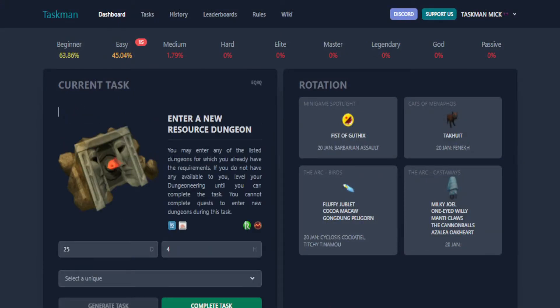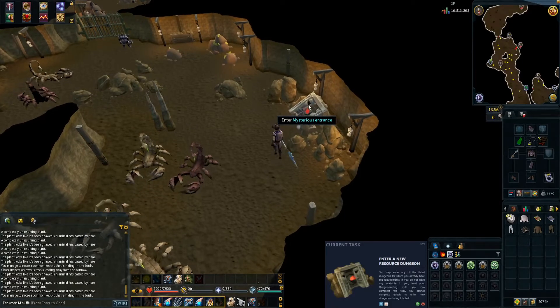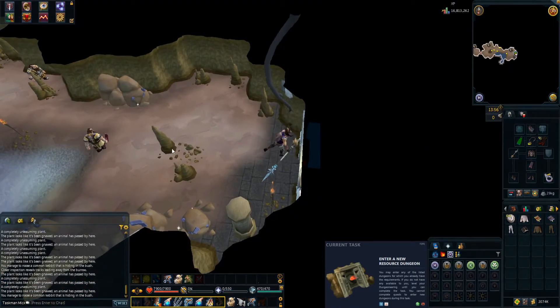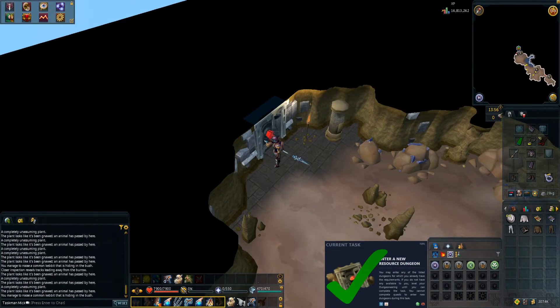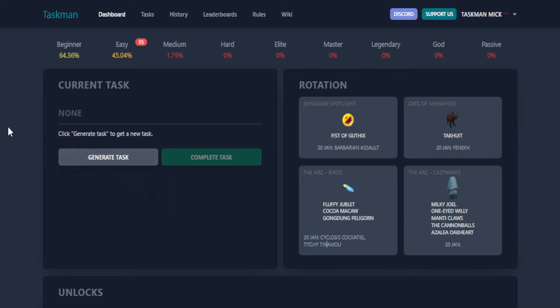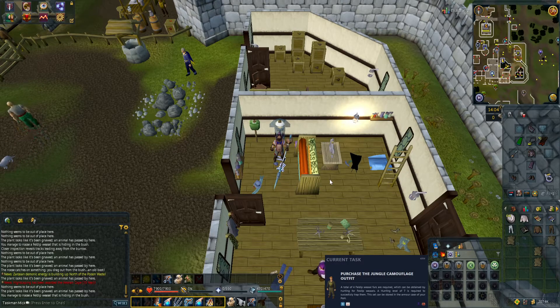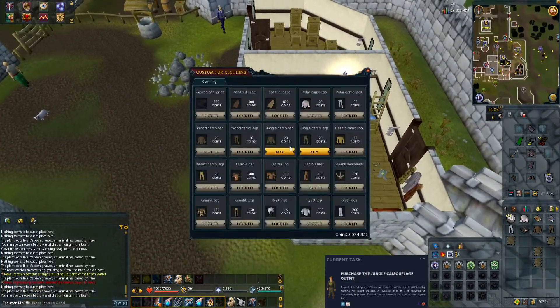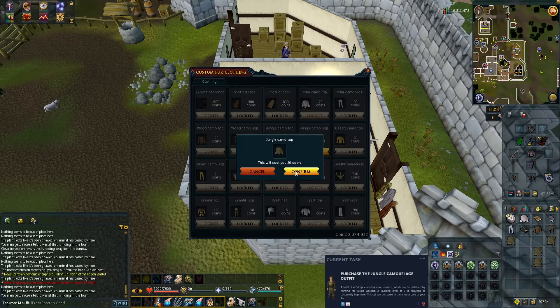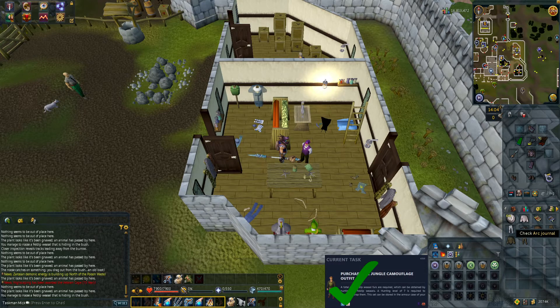Generate new and we get: enter a resource dungeon. So what are we up to — 63%? We've got so many to go, but let's quickly get this done. Coming up to the Dwarven Mine resource dungeon — let's quickly check if we've been in here before. Seems like we have but that is task complete. Back to the spreadsheet: Dwarven Mine complete. Next task is to purchase the jungle camo outfit — back at the fur shop for the third time this episode. There's the jungle camo top, then the bottoms. Task complete.